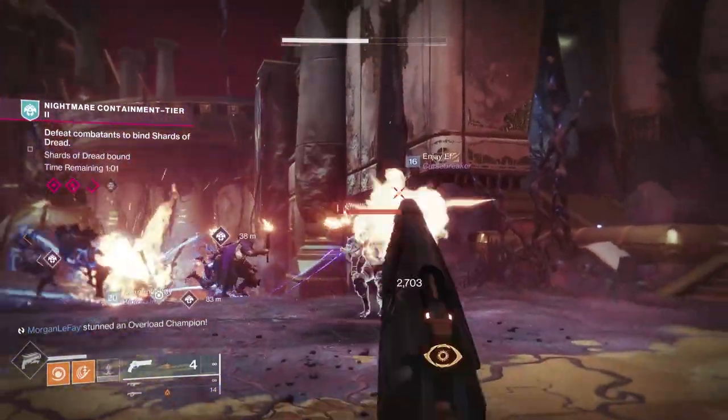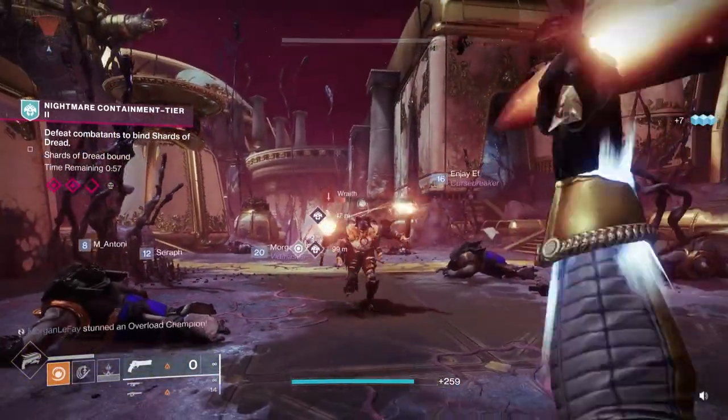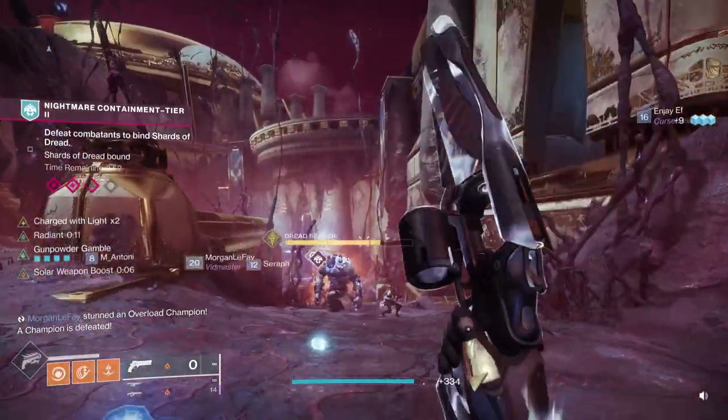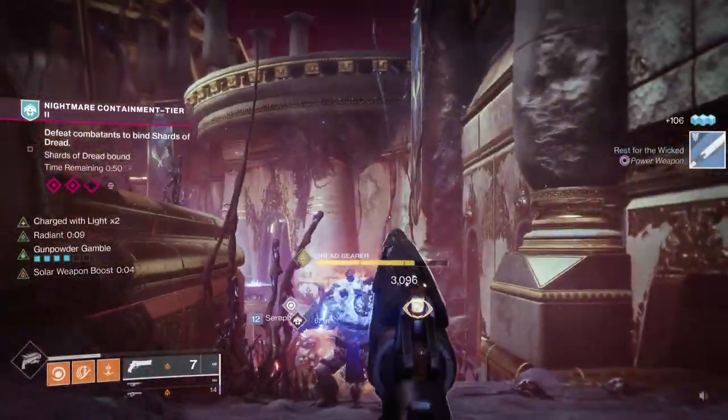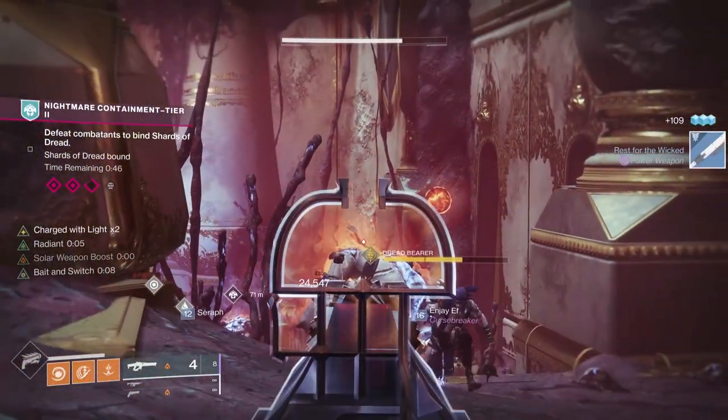But if you combine Bait and Switch, Radiant, High Energy Fire, and Font of Might — again, I'm getting Font of Might and High Energy Fire because I'm picking up a well — I get 24,547, which is 150% damage potential.